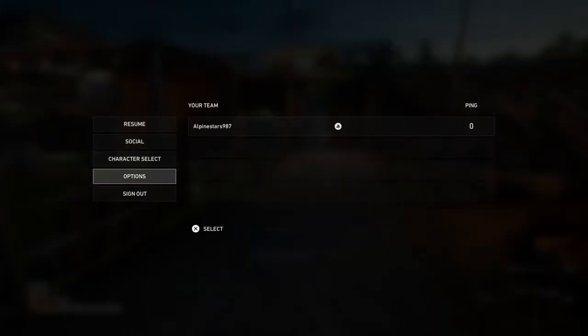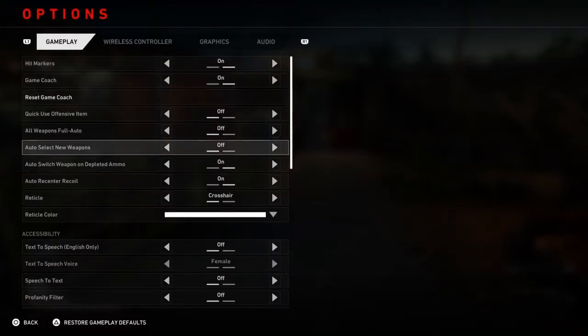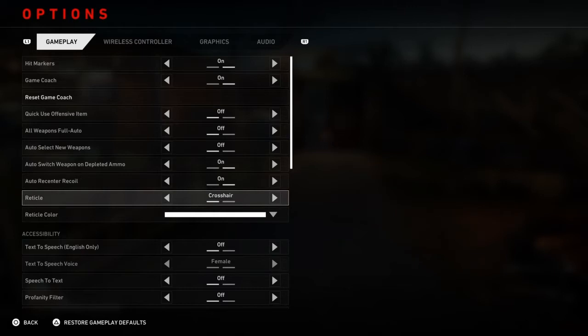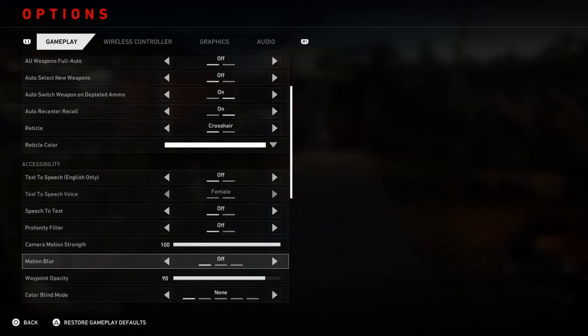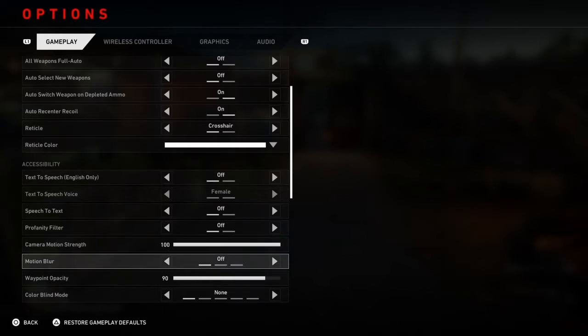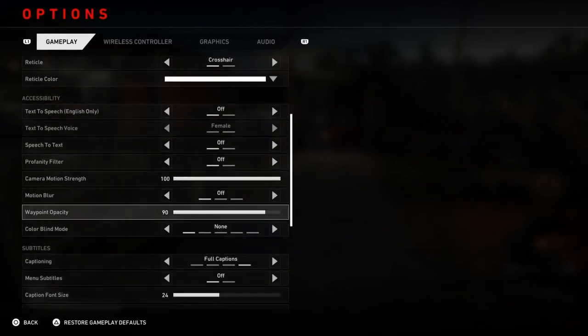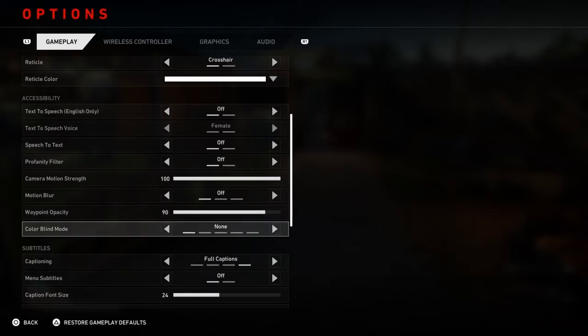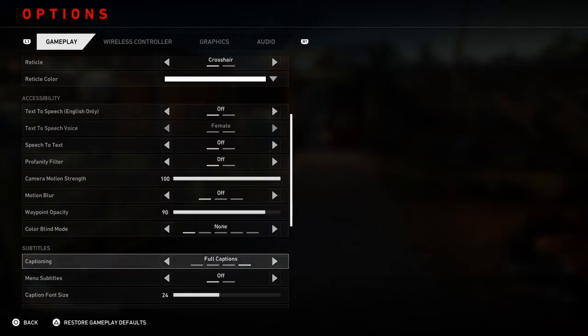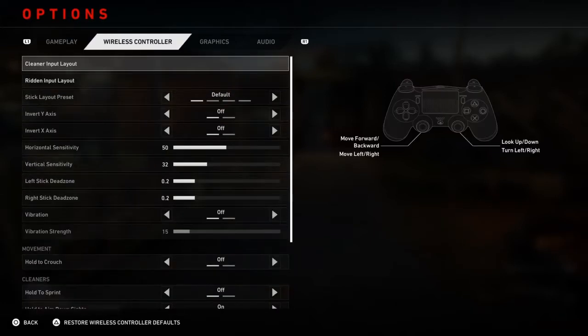We'll go into options real quick and you guys can check it out. All the gameplay settings I've basically left the same. The critical color, white — you don't need to change any of this really, except for Motion Blur. I would turn that off. Camera and Motion Strength obviously doesn't matter because the Motion Blur is off. Waypoint Opacity, I would not turn that down too much so you can really know where you're heading. The rest of the stuff you don't need to worry about or touch.